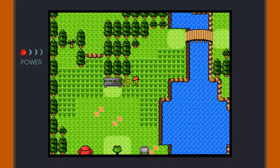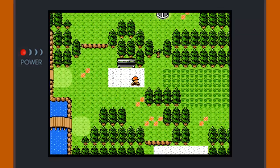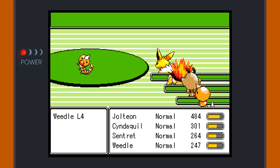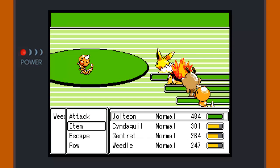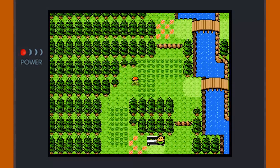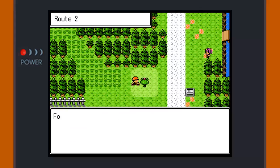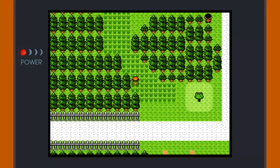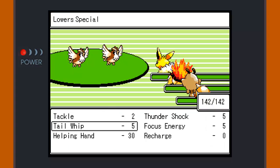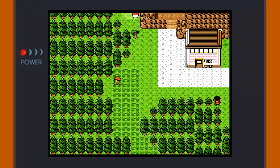Wild encounters are a thing. I just remembered a shortcut - am I going the right way? I doubt it. Hi there Weedle, I don't want anything to do with you. Adventure! We made it here after a while. There's an item up here - let me have it. There are Pidgeys but I can't catch things. Sharp Beak found.